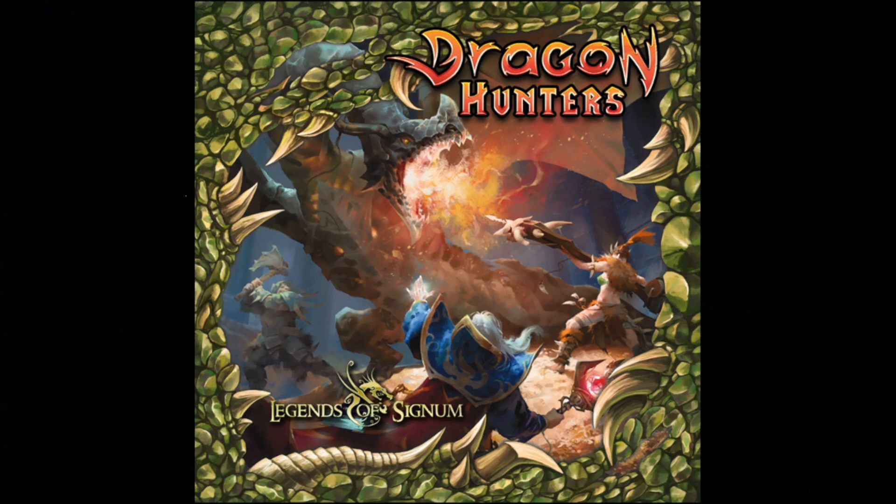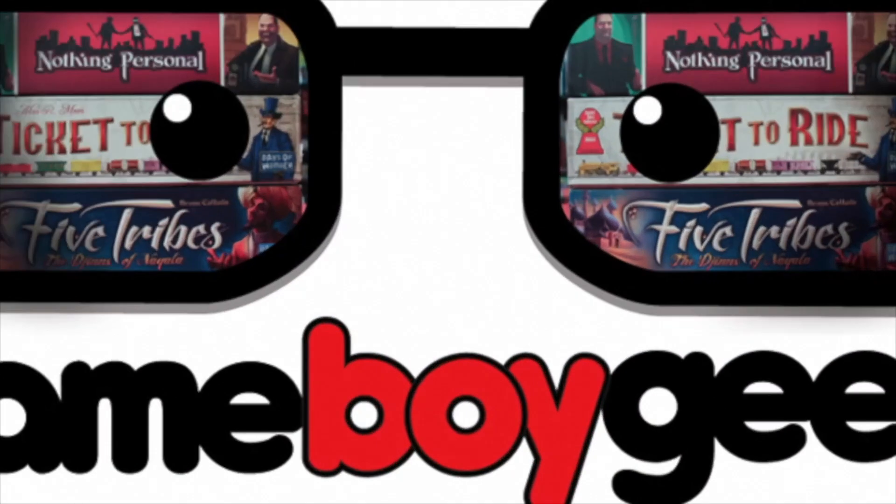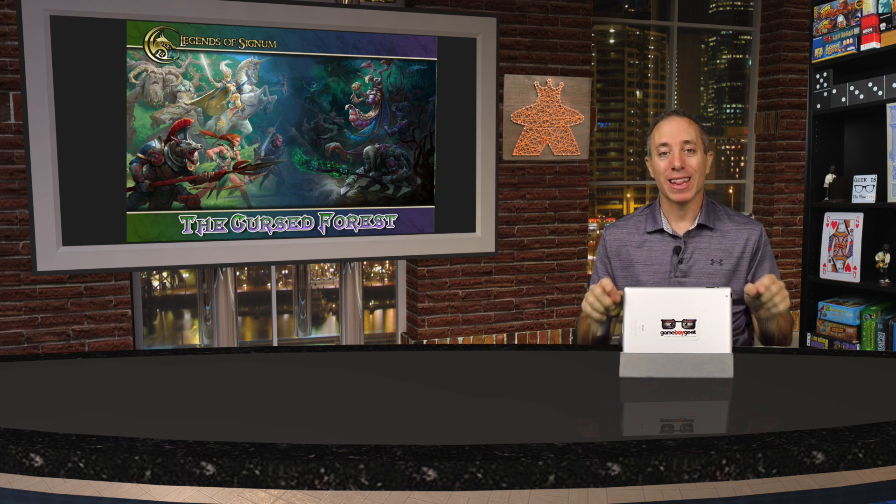Previously I did a preview for the game Dragon Hunters, and you can use the miniatures and cards from that game within Legends of Signum. With numerous factions including those from Dragon Hunters and diverse strategies, each game provides a unique experience. If you'd like to see all the final art, components, and pledge levels, click the link in the description to go directly to the Kickstarter project page — the creators of Legends of Signum would love your support.